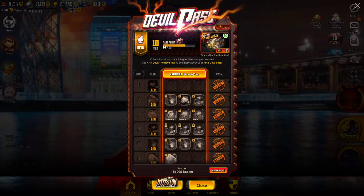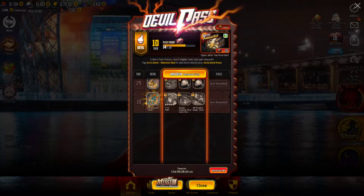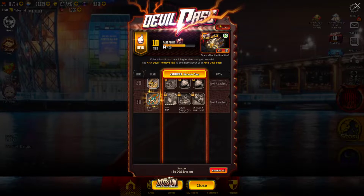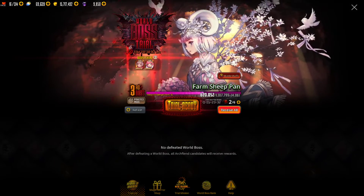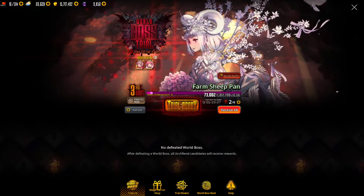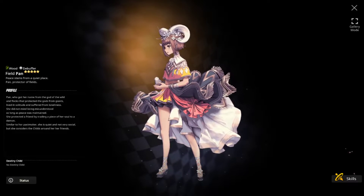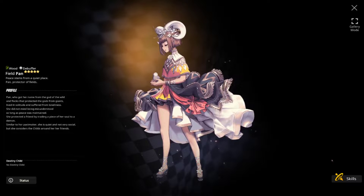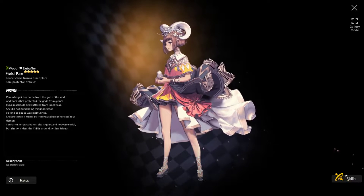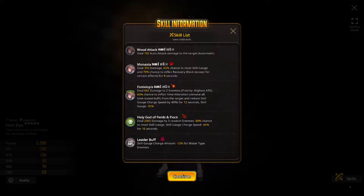If you purchase the devil pass, you will get Field Pan. That's the character - her costume turns her into a Farm Sheep Pan. If you look at the world boss screen or the magic mirror shop, you can see she is much less extravagant without the costume. The costume will make her much more extravagant. She is a Wood element and she's a debuffer - a time manipulation character.